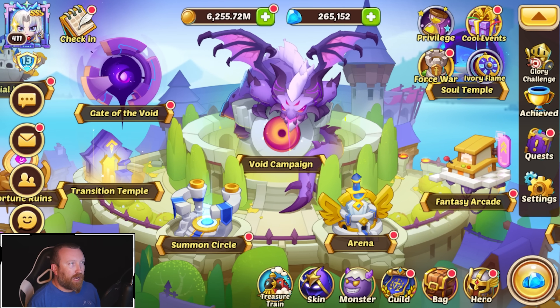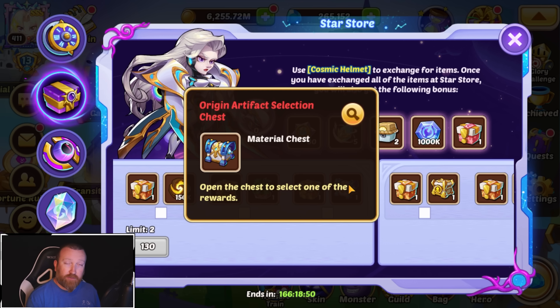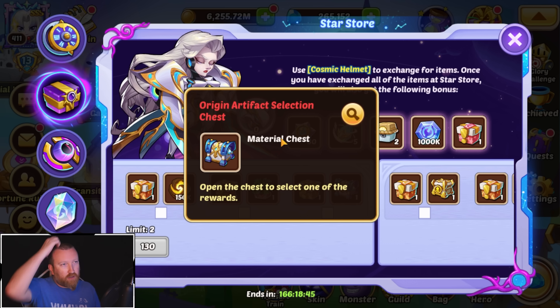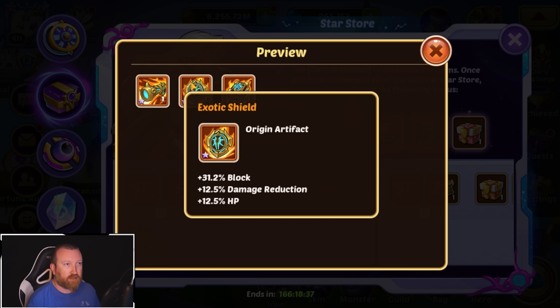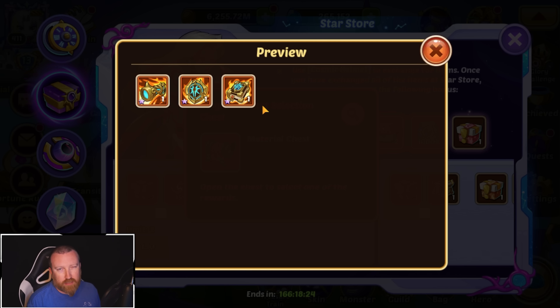With this Ivory Flame event, you will see some of the rewards — four of them in total — give you new types of artifact selection chests. They are called Origin Artifact Selection Chests, and they consist of three orange artifacts: the Exotic Pistol, used with offensive artifacts; the Exotic Shield, used with defensive ones; and the Exotic Grimoire, for specialty ones like Rui Scepter — the weird ones.